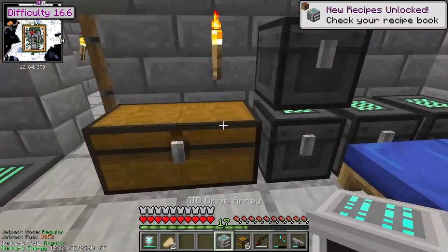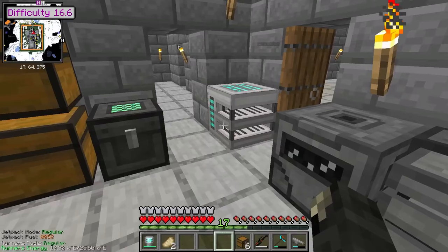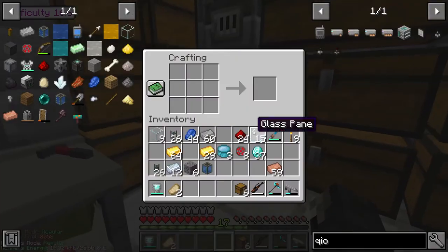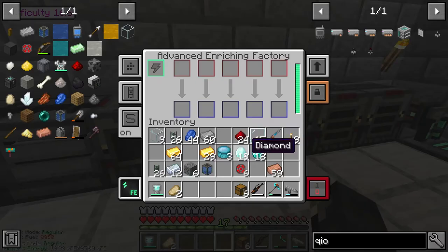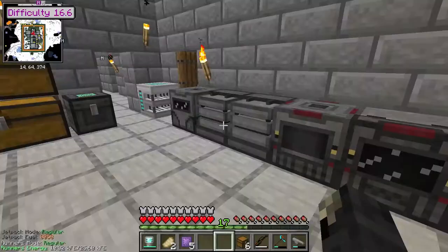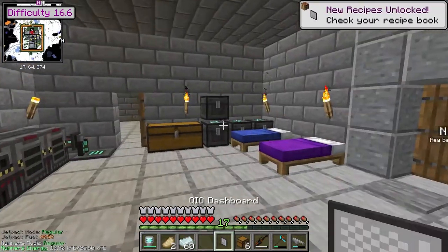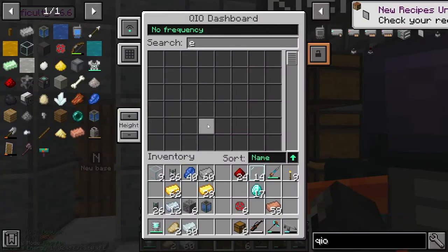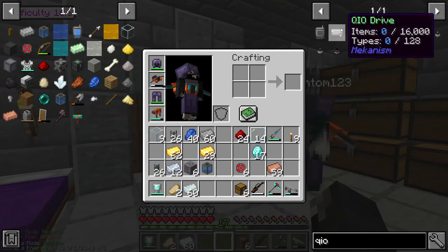I made the QIO array. I'll pop it here. And the next thing we need to do is make the dashboard, which I can very easily make. Alright, made the dashboard. I'm gonna pop it around just above the work table to make guns.